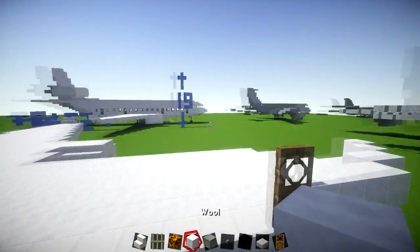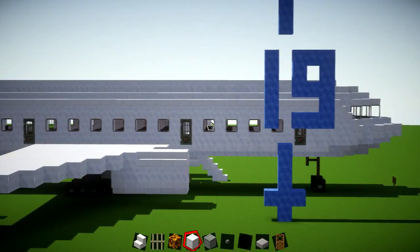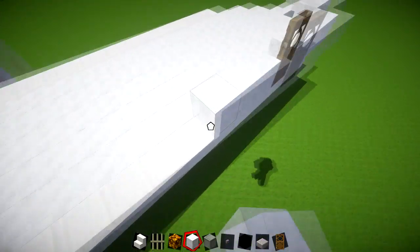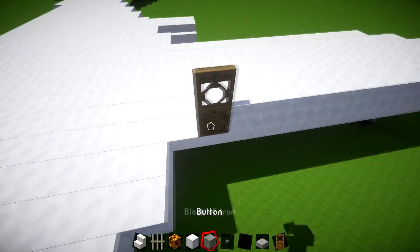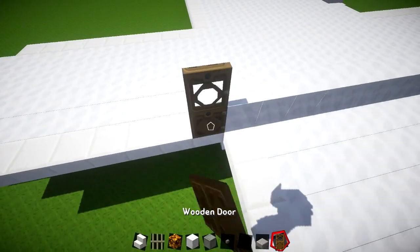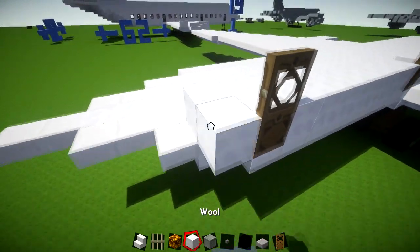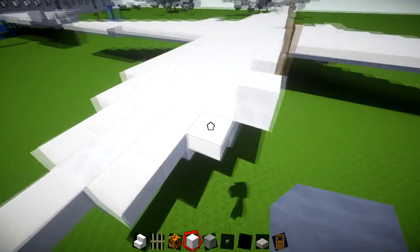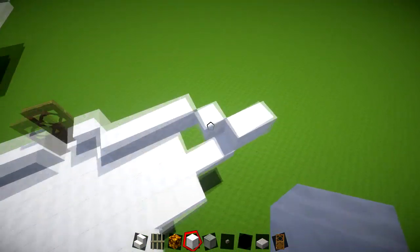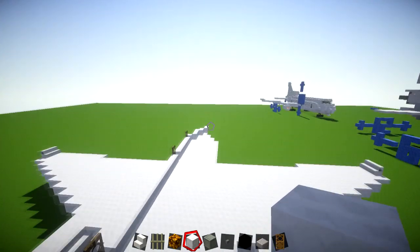Put a door in here for now — you can adjust its position when we put in the windows. There's one near the engine that gets knocked into it, so you might want to move it back or forwards later. Then continue the pattern: 9 blocks, door, 13 blocks, door, then 7 blocks. Fill in any gaps with an extra block. Do the same on the other side, then put in the slabs to finish the layer.